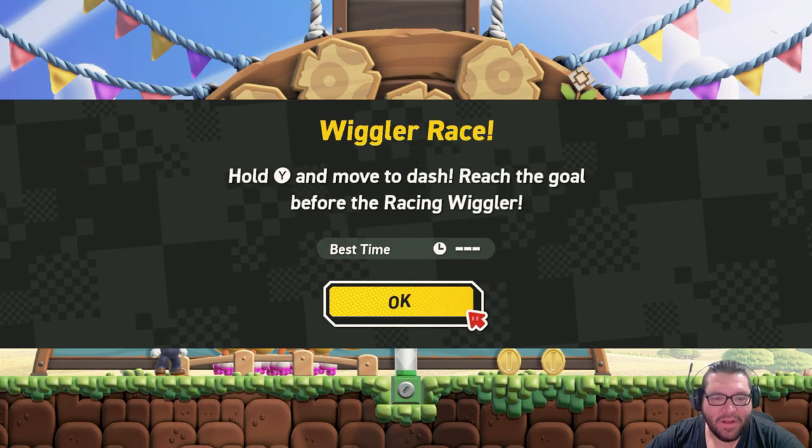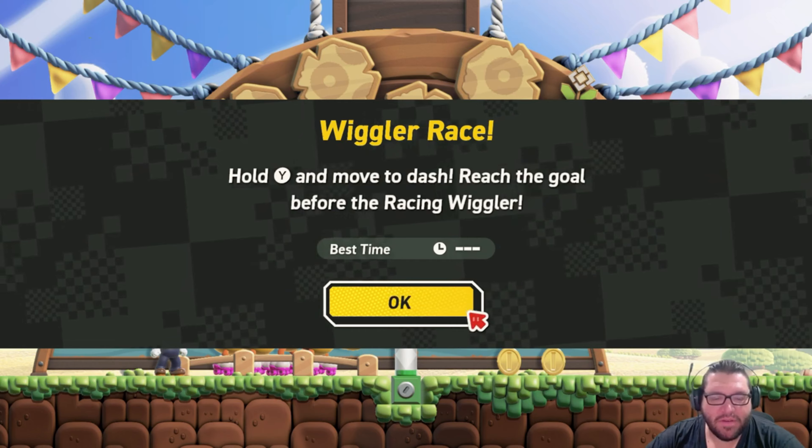Wiggler Race. Hold the wire and move to dash, reach the goal before the racing Wiggler.